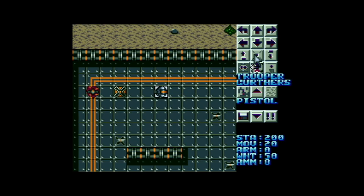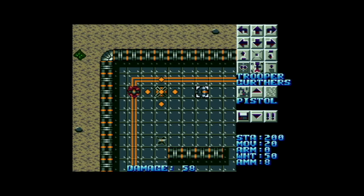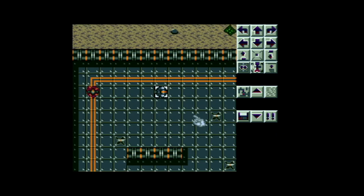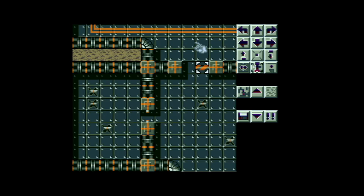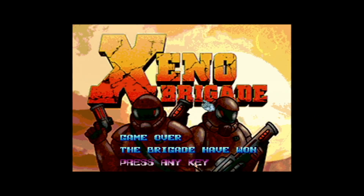This will end the mission, hopefully, if I hit it. Only just! So that is it basically. It is designed just to get you familiar with the interface and what all the different functions do, just clicking on things to see what they are. I have completed the objective there — I've got nothing else to do, I'm going to end the turn. Xenos do their thing. Game over — the brigade have won. Press any key.